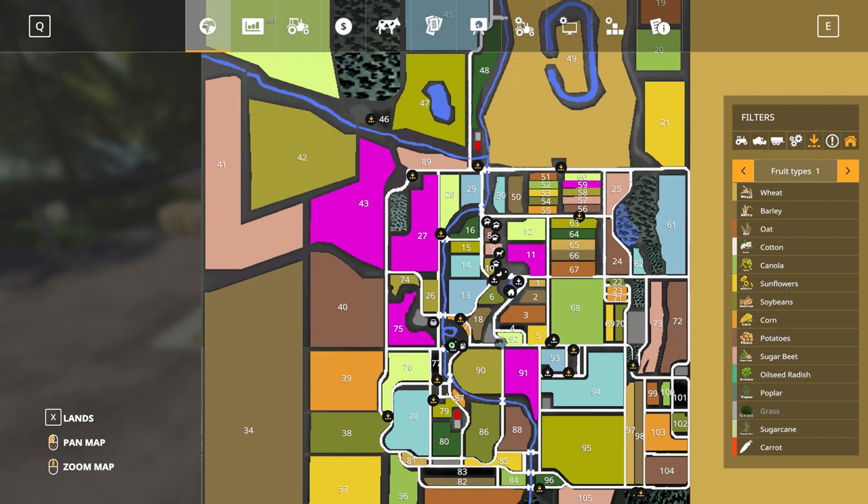Going back to the map to look at the different crop or fruit types: you get all the standard crop types from wheat right the way down through to sugar cane, as you would expect. In addition, you get carrot on page one. On the second page you also get the likes of onion, clover, lettuce, red cabbage, rye, poppy, hops, tobacco, hemp, coffee, rice, mustard, and alfalfa. If you've played other maps from CAS64, you'll be familiar with a lot of those crops because he includes them on most of his maps.